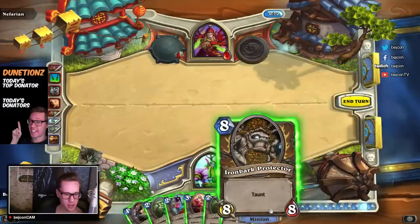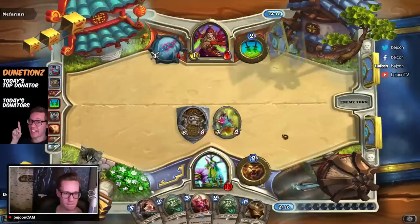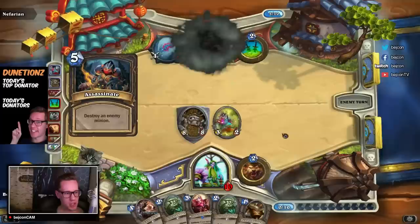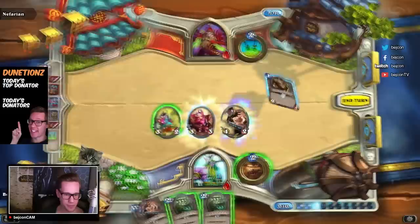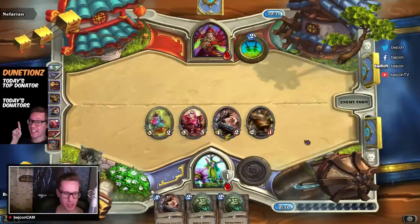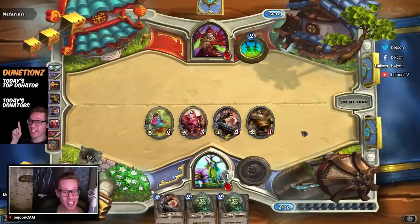We'll do the Fairy Dragon on this one and end turn. He's like, another Iron Bark? How is this possible? He top-decked a freaking Assassinate — oh my god. But I top-decked the Iron Bark though. My Cult Masters aren't doing that much right now, so I guess I'll drop this and this. He's going to have to be insanely lucky to win this game. Anything can happen in this game — I definitely don't think I've won yet. It's highly likely that I will win, but I'm not sure.